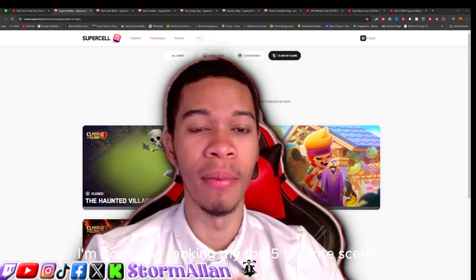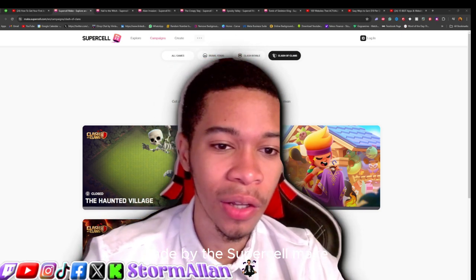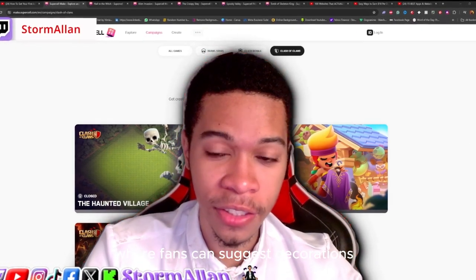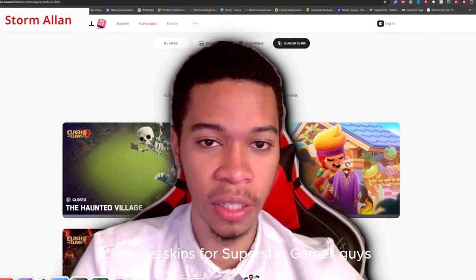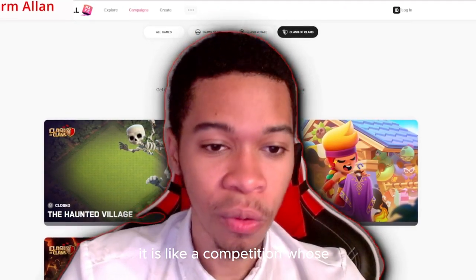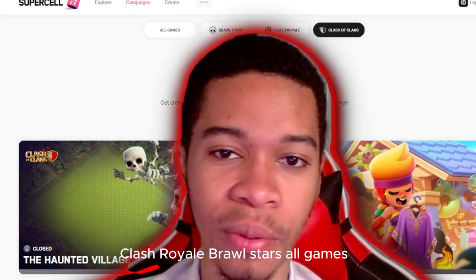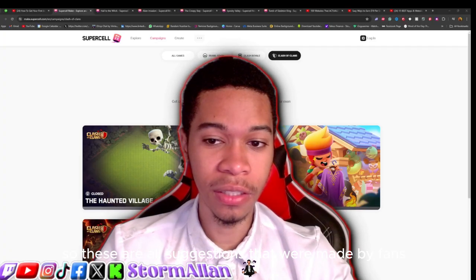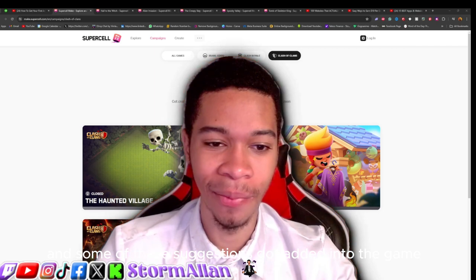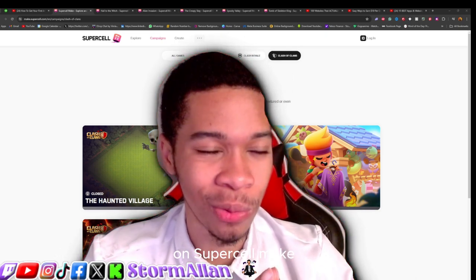For this video, I'm going to be ranking my top five favorite sceneries made on Supercell Make. Supercell Make is a platform where fans can suggest decorations, sceneries, and skins for Supercell games. You submit an entry and it's like a competition — whoever gets the most votes gets added to the game. Games like Clash of Clans, Clash Royale, and Brawl Stars are all included. Let me show you my top five favorite sceneries.